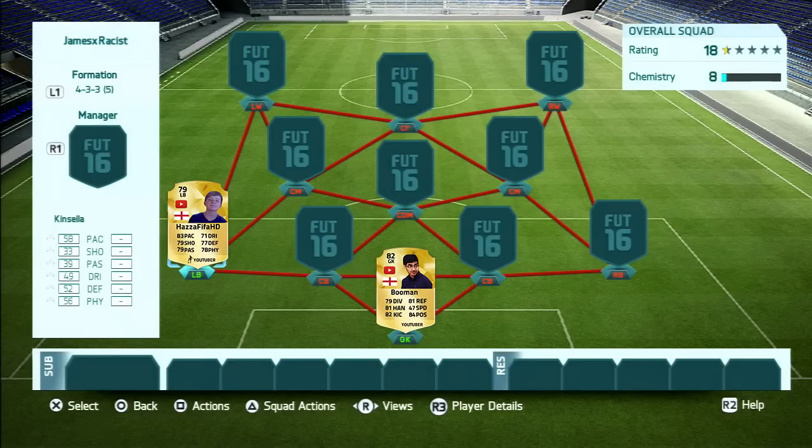Next up in the left back spot, we have a fairly small YouTuber — I think he has around 200 subs at the moment, so go help this guy out and leave him a subscription. I've given him a 79 rated card with 83 pace, 71 dribbling, 77 defending, 78 physical, 79 passing and 79 shooting. He's a brilliant all-round left back and, let's be honest, will score a few goals.